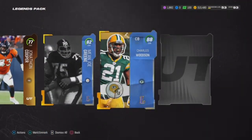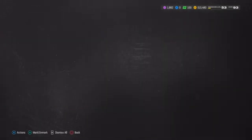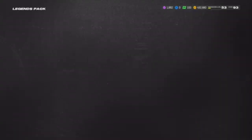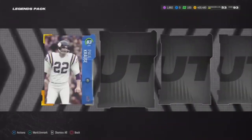I swear y'all, if I pull another full legend and it's an 88, I'm gonna lose my mind. That's three full legend pulls out of the coin packs and they've all been trash. EA Sports, it is in the game — like damn.